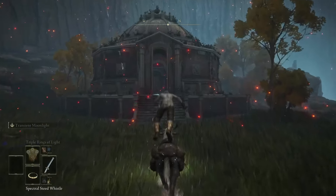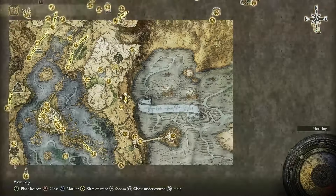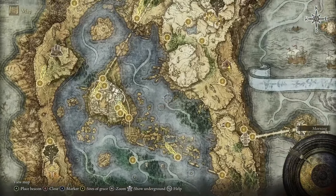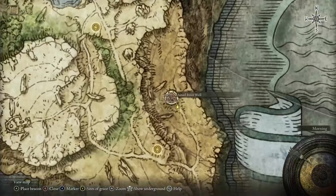To actually get to the region you need in Noxtella, it's the southern side — you need to take a giant lift. This lift is located on this side of the map. You can see the giant swamp on the left; if you move over to the right side, right of the Academy City, you'll see there is this place here: Ansel River Well.